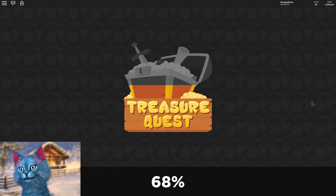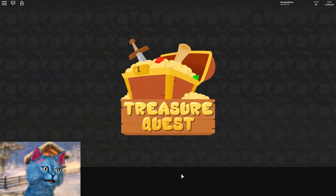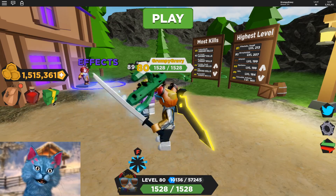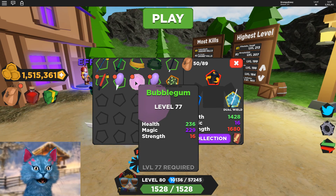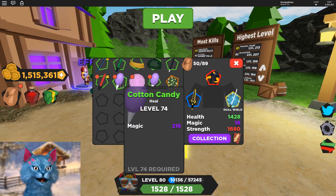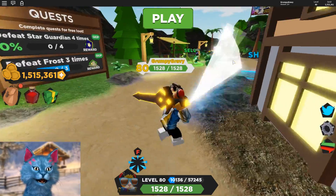Let me teleport back. So we got cotton candy and bubble gum. This is cool — these are all the new items. We got bubble gum, which seems like a helmet, and cotton candy, which looks like a magical thing.